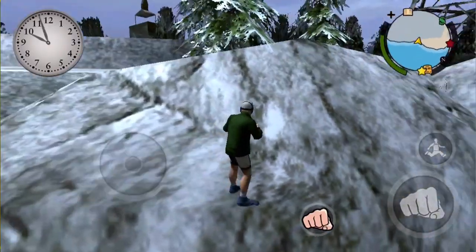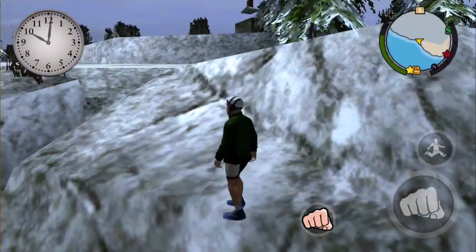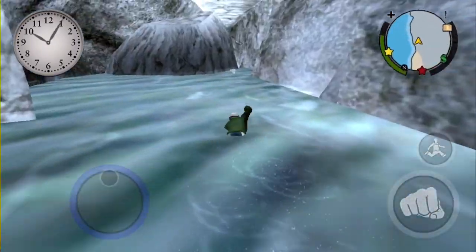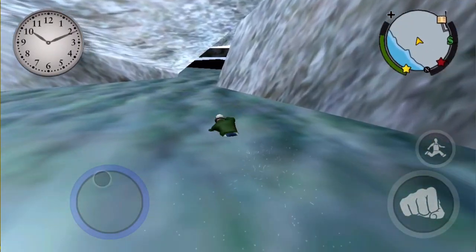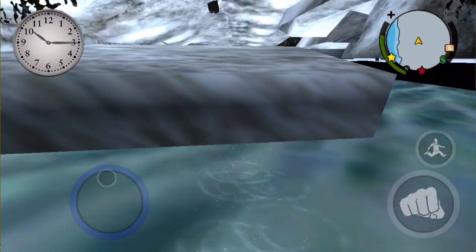Just repeatedly jump and eventually you should be able to get all the way up there, as you can see. Then you're just going to go ahead and walk inside of the rocks. As you see, I just walk in — and there we go, we are completely out of the map. If you go past this little rock thing right here, you can even see underneath everything.